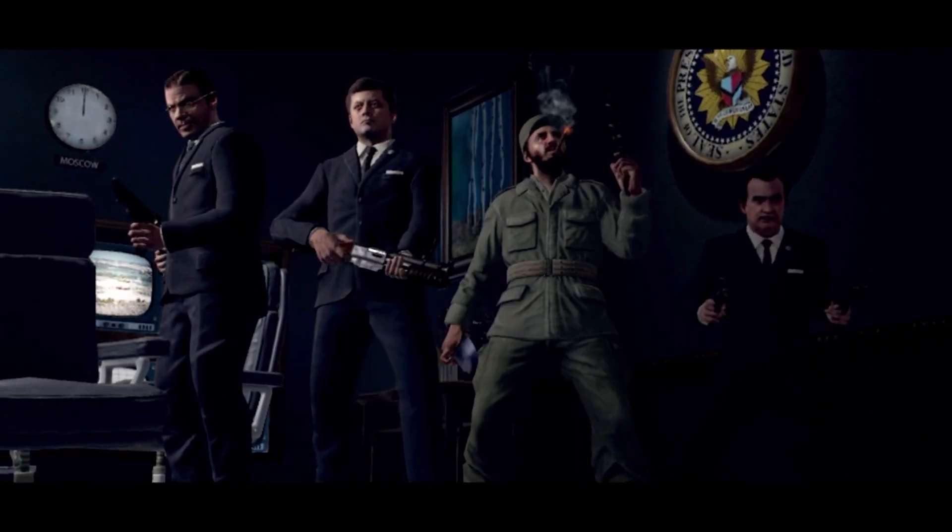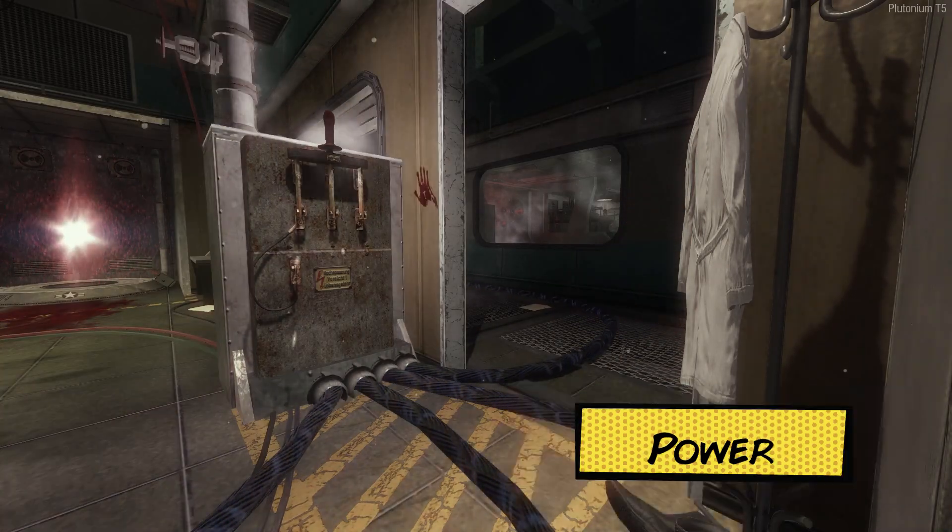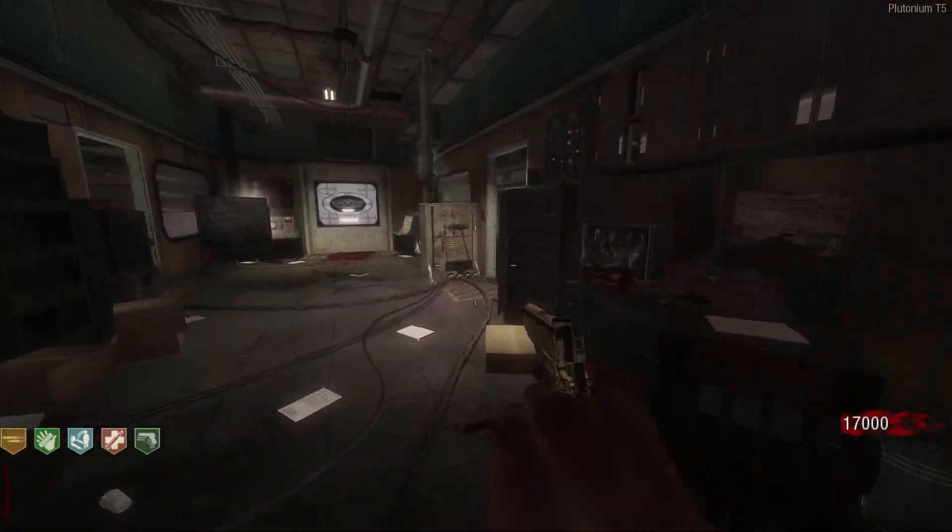This is the ultimate guide for 5. Let's go. Power — the power switch is located next to the main teleporter in the labs.